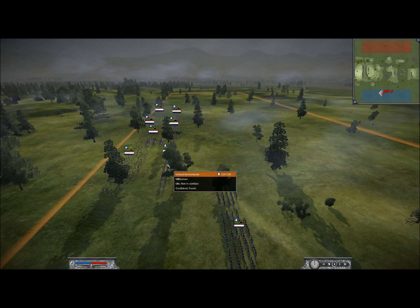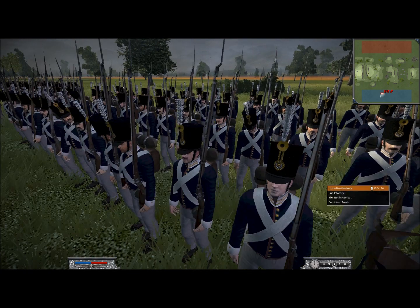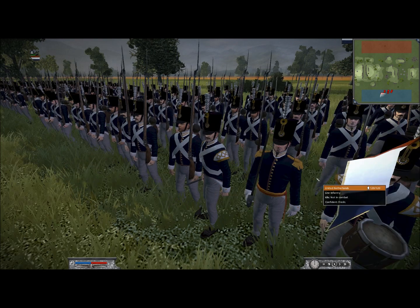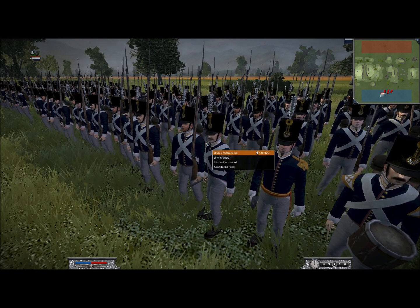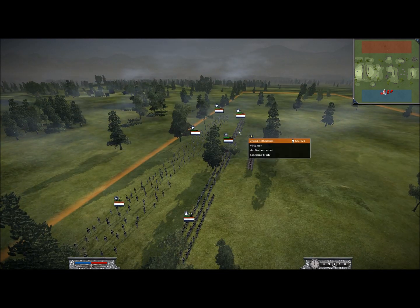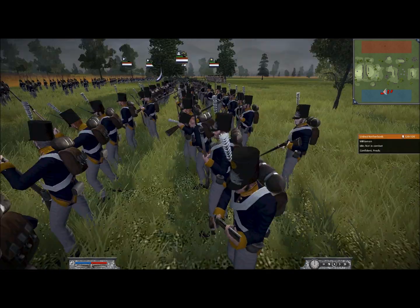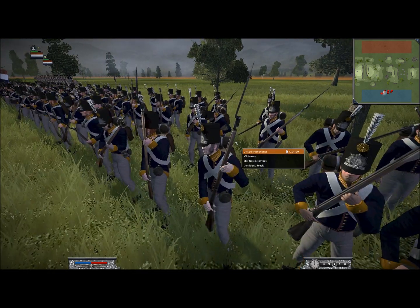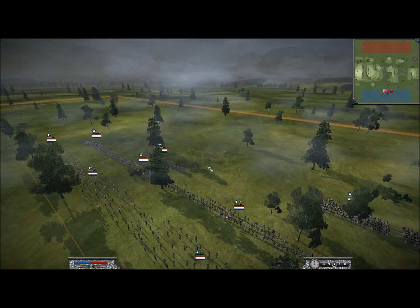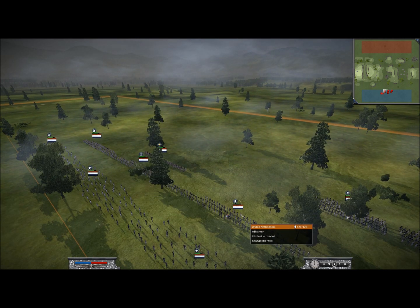Then I have two sets of line infantry. These guys are very cool — I actually really like their outfits, pretty classical. And then I have three sets of militia men. These are the militia line infantry available to the United Netherlands, they're called militia men. One of them has an experience chevron because militia needs that, but I didn't have enough money to give it to all of them, I just gave it to one.